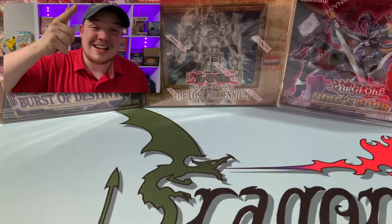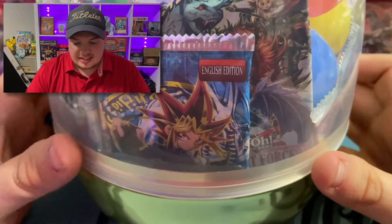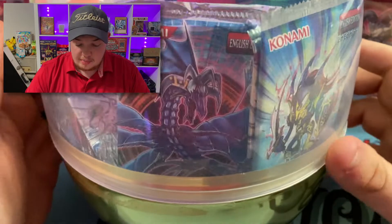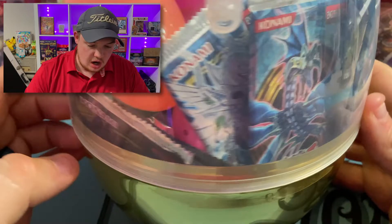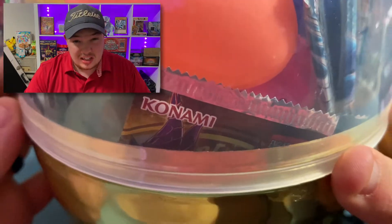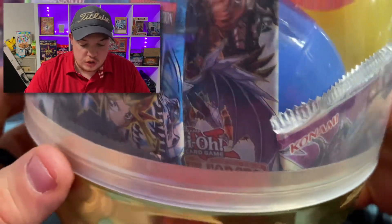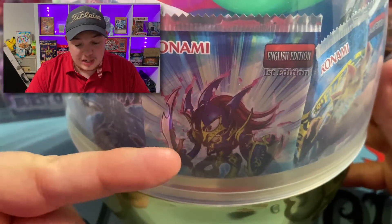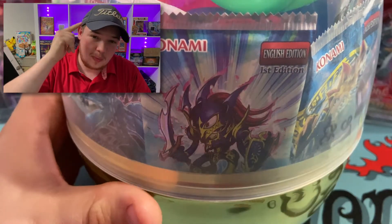Today we are opening a Yu-Gi-Oh Easter basket. There are several cards in here — I think 24 packs — a bunch of different epic packs. You can see we have Generation Force, Dawn of Majesty, Legendary Duelist Magical Hero, another Generation Force, Soul Fusion, Secret Forces, Blue Eyes White Dragon, Toon Chaos, and there's even more down in the bottom. We're gonna crack this thing open and see what we can find.